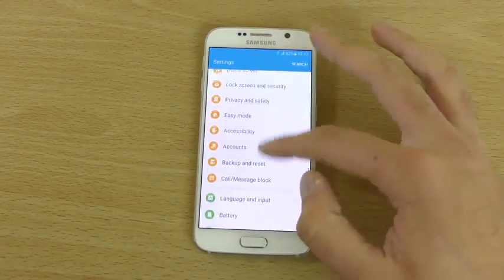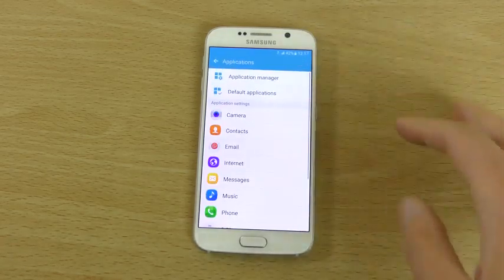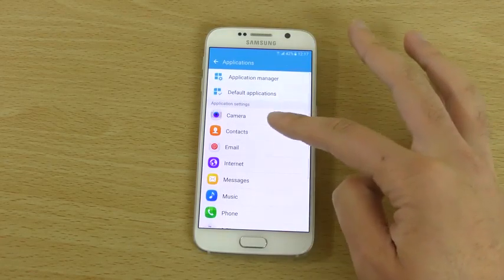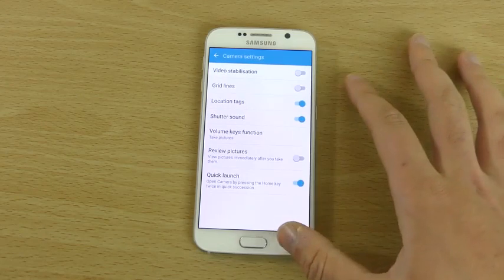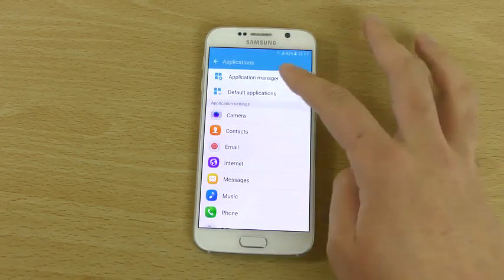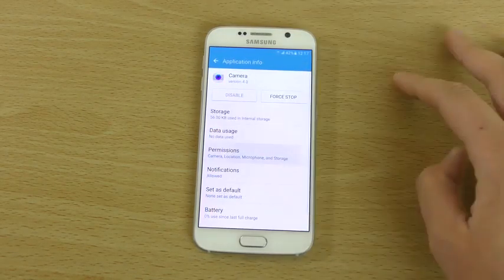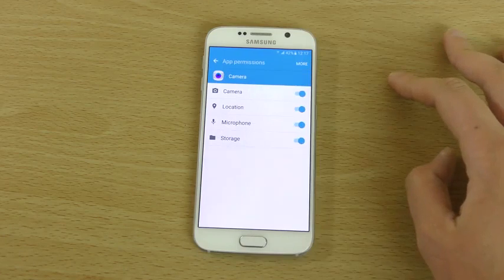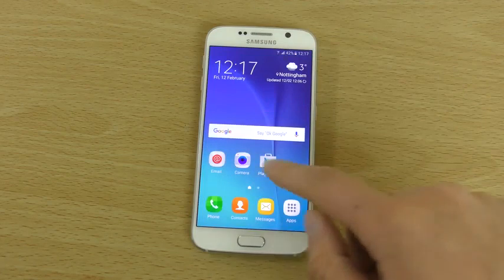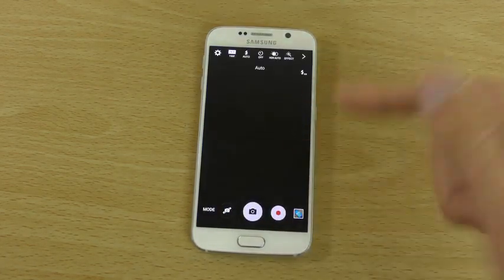You also get the permissions management. Samsung TouchWiz is still very different from other stock Android skins, so you do have to look around sometimes. But you can see the permissions management here — for example, you can see what happens when you don't allow the camera access; it basically just asks you to use it.